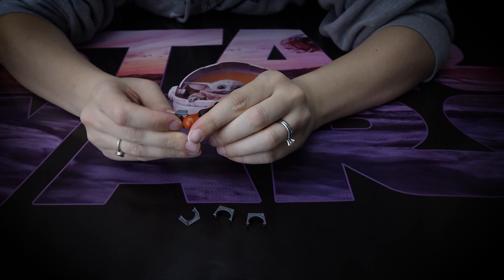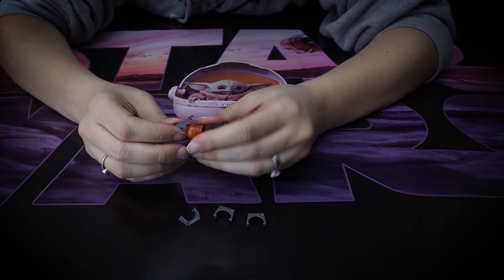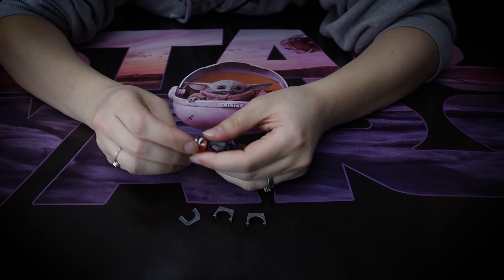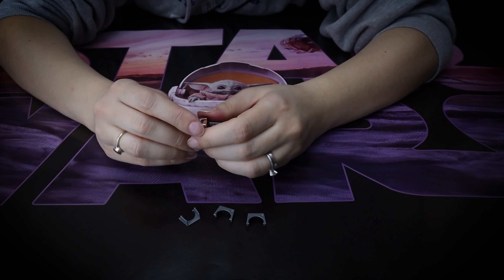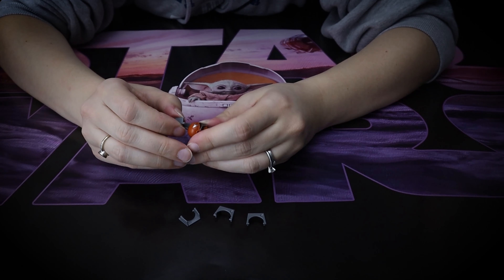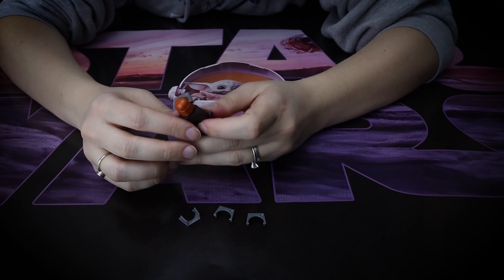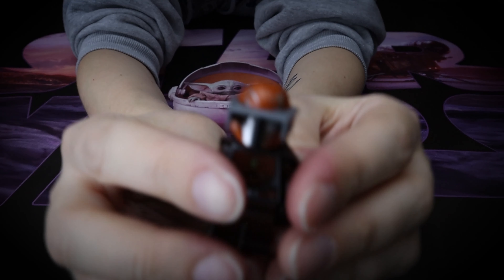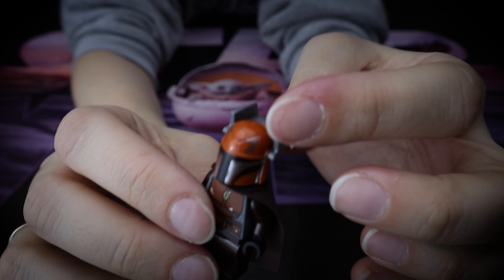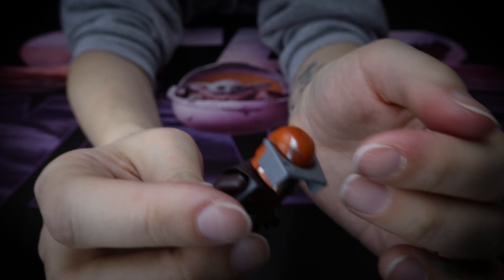It doesn't say it in the instructions anywhere. The only thing I can think of is it goes on the helmet and it's just another accessory for the helmet that you can use. But normally they would show that in the instructions — like you can do that or you can do this. It has two little hooks on the side and it fits the helmet nicely, but I don't remember seeing this in the TV show.